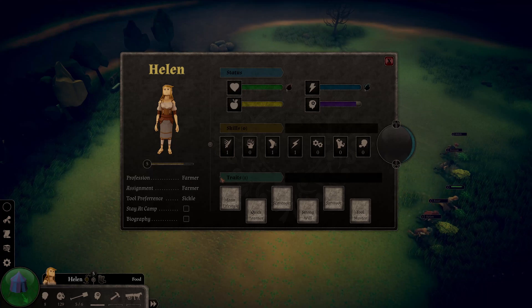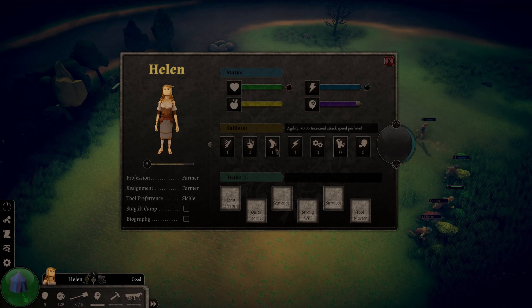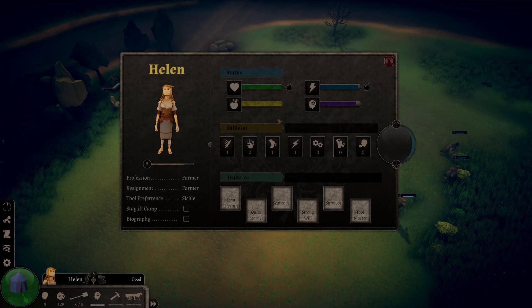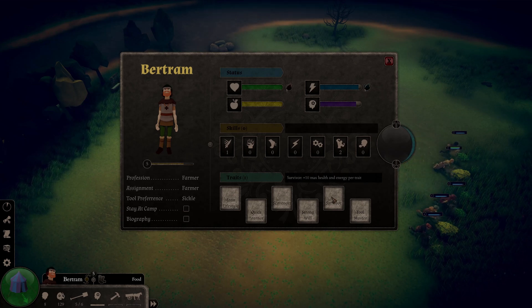Helen has one trait and she's also a fighter, so I'm going to go with toolmaster to make sure we're able to proc those tool abilities more often. I'm building Bertram to be my tank, and I'm going to set him as survival because he's going to give me plus 10 max health. I think everything else is good here.